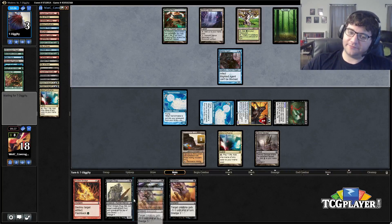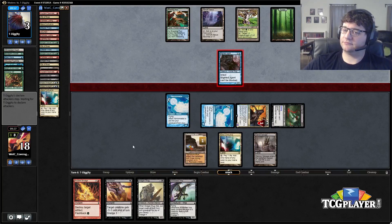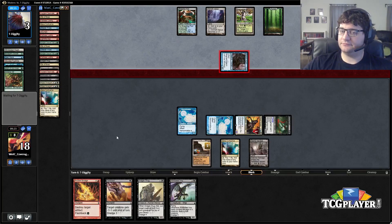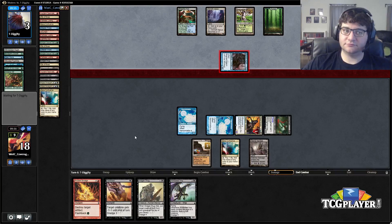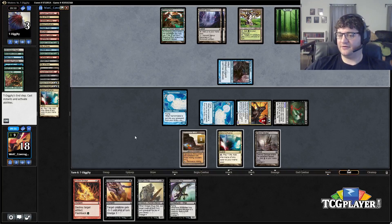Ancient Grudge lets me beat Spell Pierce so it comes down to the top of his deck. He won't block. We're at nine poison — that's not dead. He needs an Inkmoth. He blocks and takes two but he's going to die to Ancient Grudge. I think we're good.